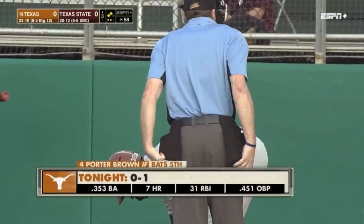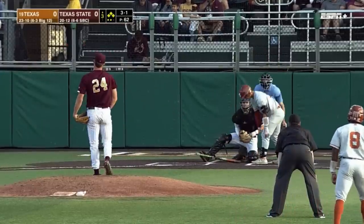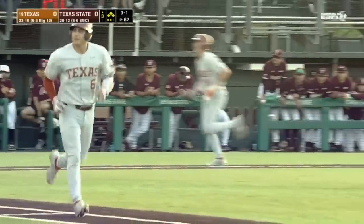They're going to put him on — an intentional walk to Brown loads the bases for Rylan Galvan. He misses outside — RBI rock, Rylan Galvan. That will bring home Jared Thomas and Texas on top, one-nothing.